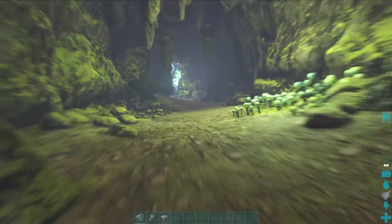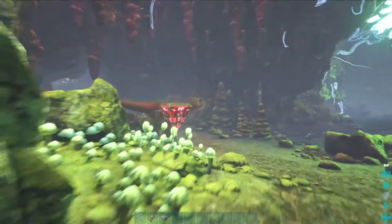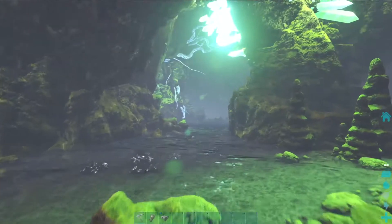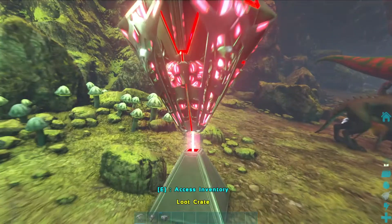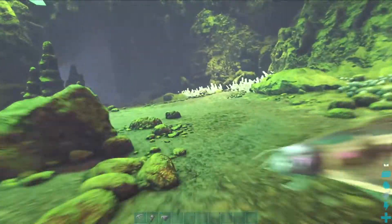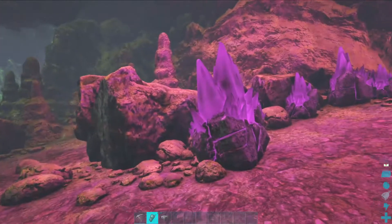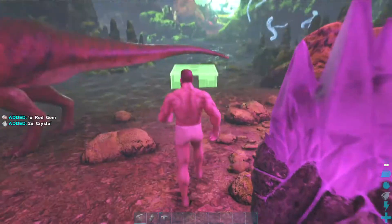I did literally just see a red drop in here somewhere — is that it flickering on the left? Oh and it is — look at that. Wow, that is bad even by ARK standards. That is a bad red drop. If I was on official and I was on a red drop and I got ramshackle chitin leggings, I would go absolutely mental — not even gonna lie to you, I would lose it.